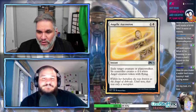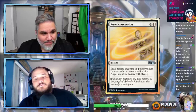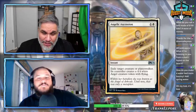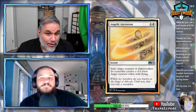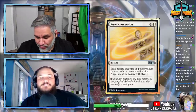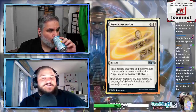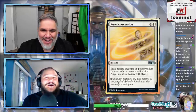Angelic Ascension: two mana, one and a white, for an instant. Exile a creature or planeswalker; its controller makes a 4/4 angel with flying. I think this is great because it's flexible. You can get rid of one of your own guys to make a great blocker or attacker, or you can get rid of an opposing planeswalker. Sometimes you just can't deal with a Teferi, Hero of Dominaria, or Teferi, Time Raveler — really good planeswalkers that tick up high. Unfortunately, if they play Teferi, you can't use this in response.